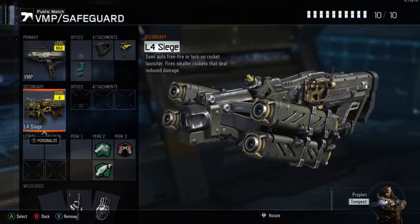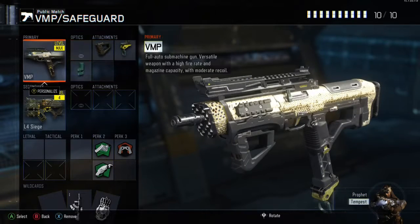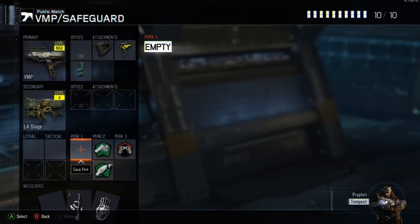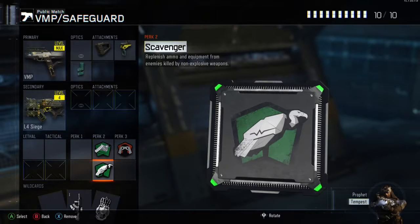The L4 Siege — I like to mess around and kill people in Safeguard, so it's pretty nice. We got fast mags to replace Quick Draw, and we also have our grip and rapid fire — it's a great combo as always. We're going to use Scavenger so we can just pick up ammo, so we won't need extended mags, and those fast mags will really help us.